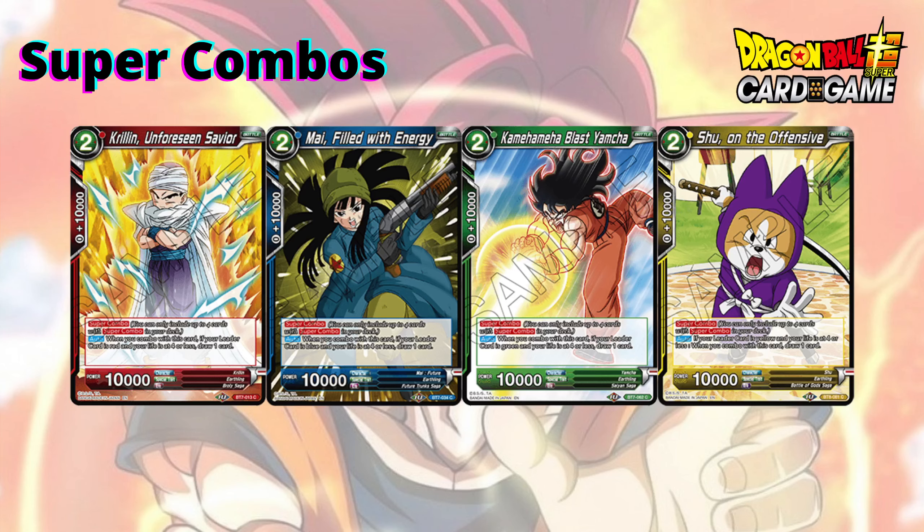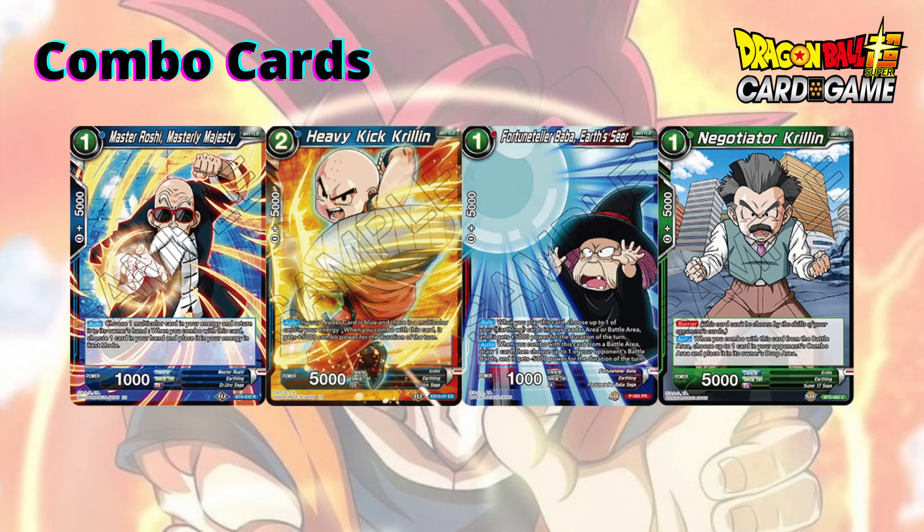There are a lot of Earthlings in the super combos as well. I should note I've tried to focus on pure Earthlings and not cards that are Saiyan-Earthling hybrids, since those are more supported by their own archetypes — like Trunks in the Future Trunks archetype, or Gotenks and Goten stuff. Earthlings have multiple super combos in each colour, and if you have a searcher for a certain character or Earthlings in general, you have an easy way to grab your super combos.